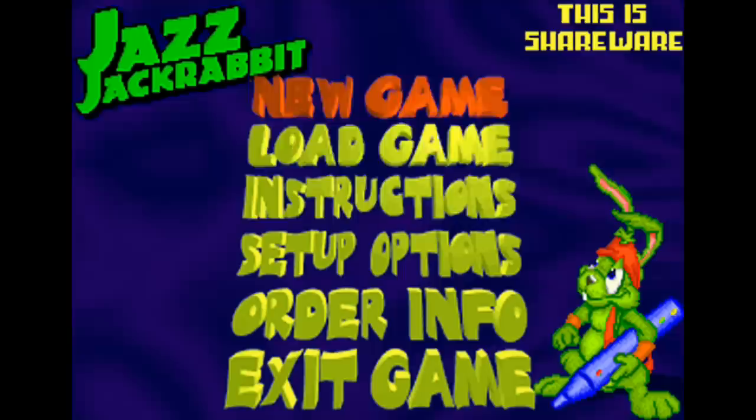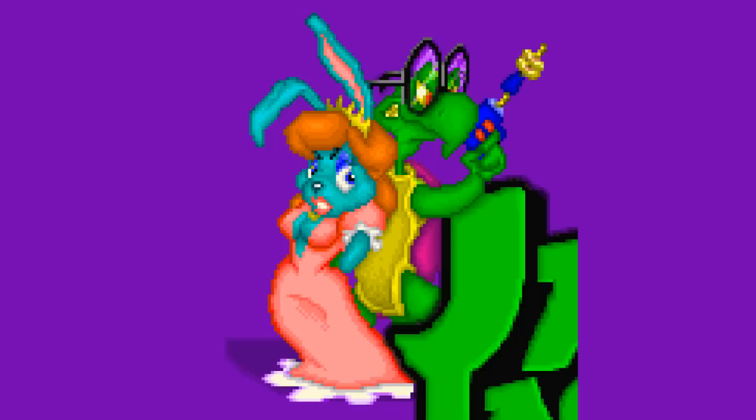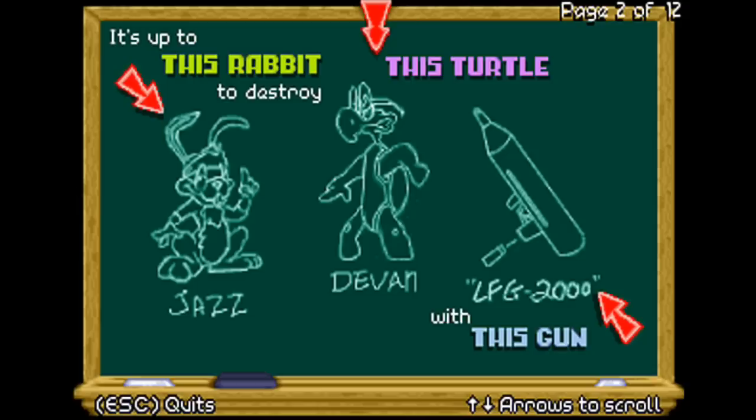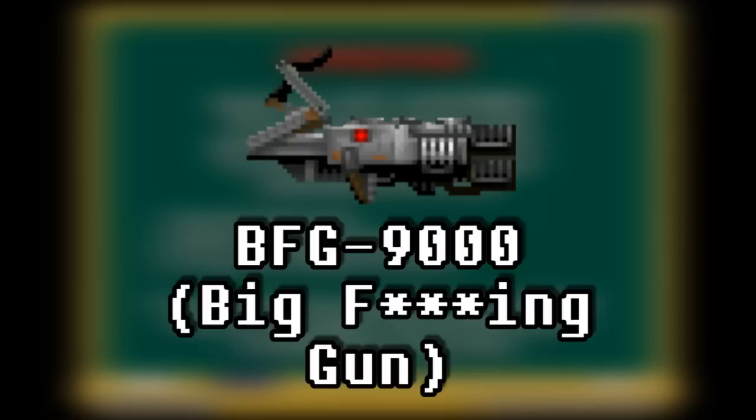In the shareware version of the game, you are introduced to the basic plotline — it builds on the idea of the classic Aesop's fable, the tortoise and the hare, with rabbits and turtles still duking it out 3,000 years into the future. This turtle, Devin Shell, leader of the Turtle Terrorists, has kidnapped Eva Earlong, the princess of the rabbits, as part of a scheme to conquer the planet Karatus. It's up to you, as the Soldier of Fortune Jazz Jackrabbit, to take down Devin with the help of your gun, the LFG-2000 — a not-so-subtle reference to the BFG-9000 from Doom, which makes me wonder what LFG stands for. Little f***ing gun, perhaps?